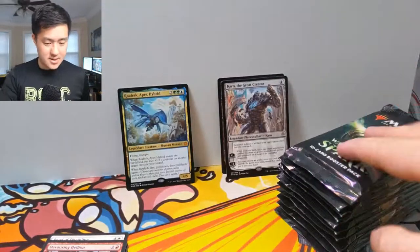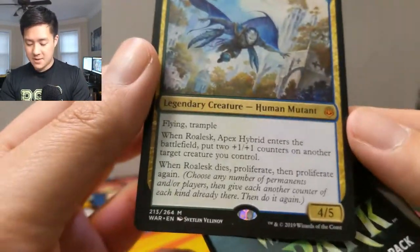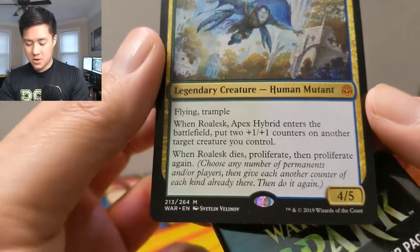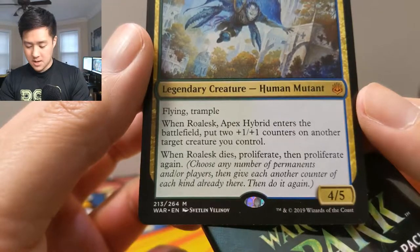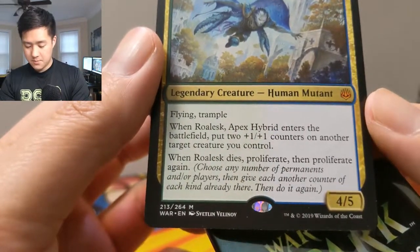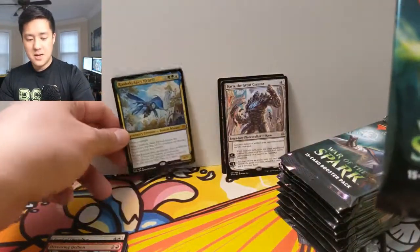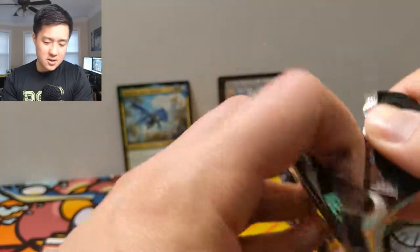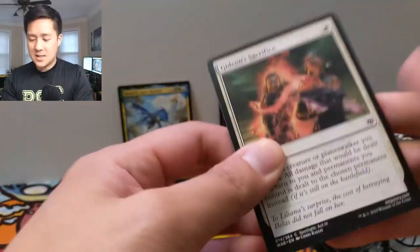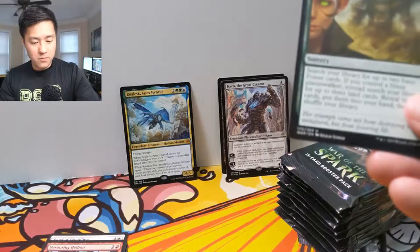Let's check this guy out. For five mana, that's a pretty high cost — four five, flying, trample. Enters the battlefield: put two plus one plus one counters on another target creature. When it dies, proliferate, then proliferate again. It does a lot, but it's somewhat situational. I feel like it doesn't do any one thing well enough — it's kind of all over the place.